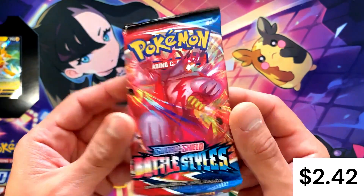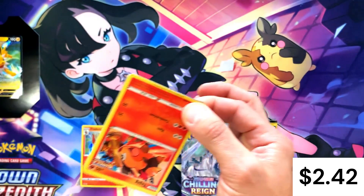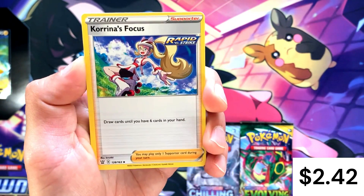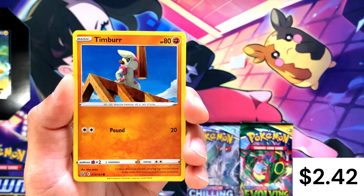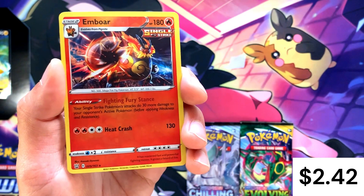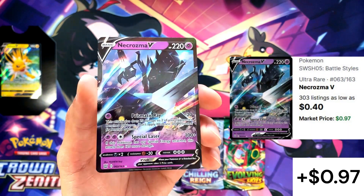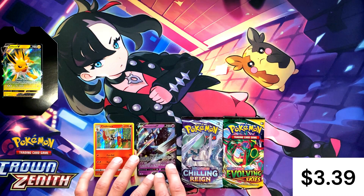Battle Styles booster boxes are still extremely cheap so I'm not really looking to save this pack. Code card, one, two, three, four to the front: Fire Energy, Korrina's Focus, Tower of Darkness, Heatmor, Tepig, Timbur, Ponyta, Cacnea, Jynx, our reverse holo is an Emboar, and our rare is something decent — we've got a Necrozma V from Battle Styles! Very cool. One hit, though likely not that valuable since it's just a V.